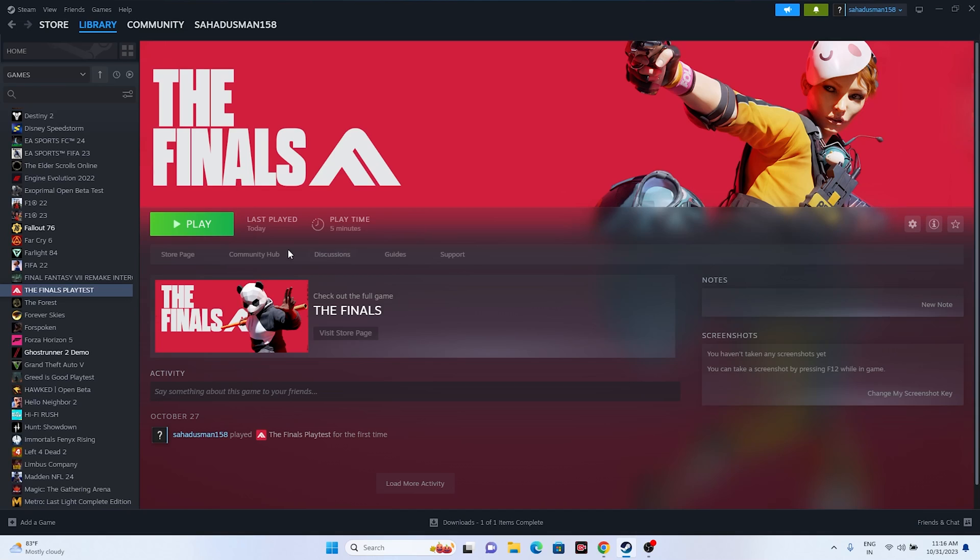The next fix is to launch the game and then press Alt+Tab on your keyboard. It's not entirely clear why this works, but for users facing issues like the game not launching or crashing, simply pressing Alt+Tab and then clicking the Play button has resolved the issue.